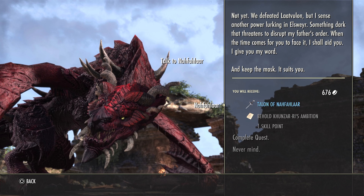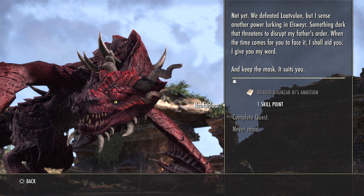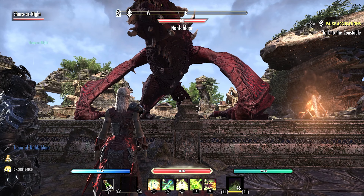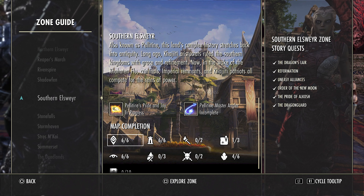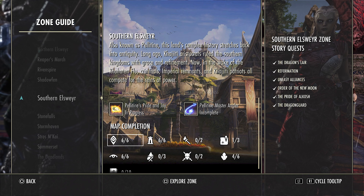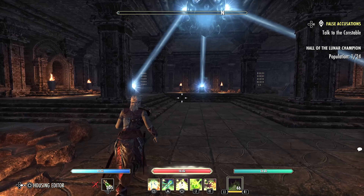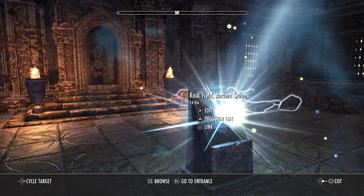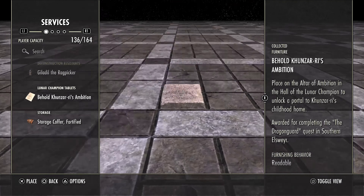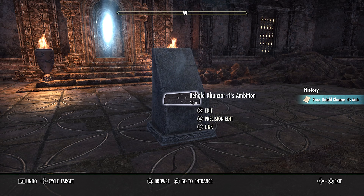To unlock the portal to the Lion's Cradle, you have to complete the Dragon Guard quest. This is going to give you the next tablet that you need. This quest is located in Southern Airswire and it's the final story quest. You're going to want to bring that tablet and put it right over here on this altar — just place it however you want. Now you can see the portal has opened.